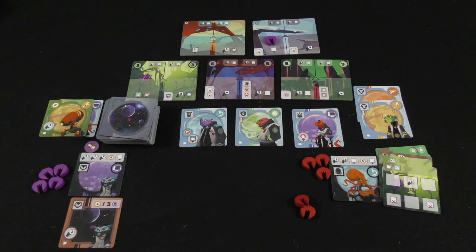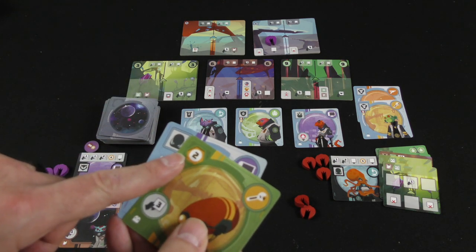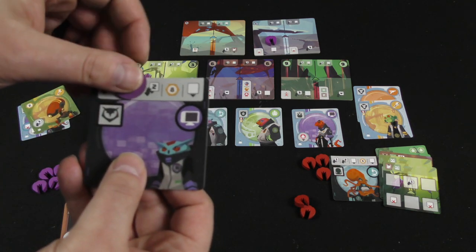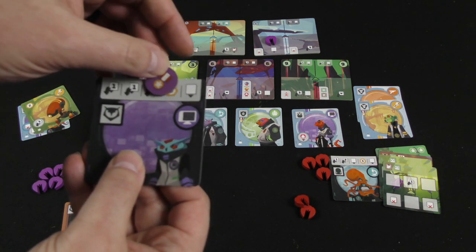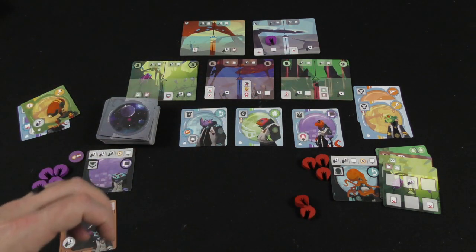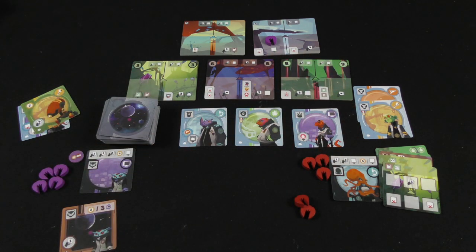You'll be scoring your points as normal by trying to get sets of animals, by trying to play robots out which give you points, and by trying to move up your track — you can eventually get eight points there. The AI is going to score points similarly, but with some bonuses added. If you've got more points than the AI, you win. If you don't, you lose. Let's head back over and I'll tell you my final thoughts.